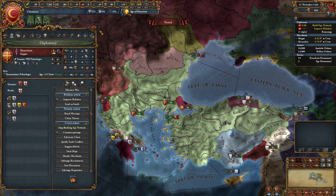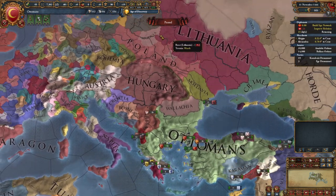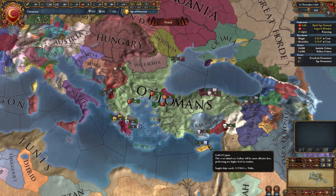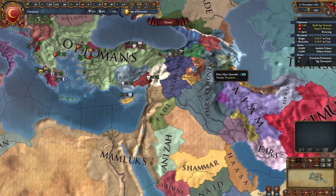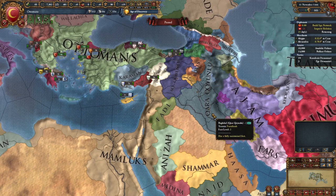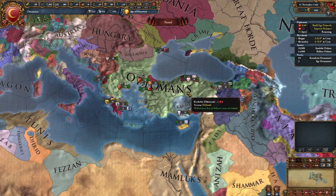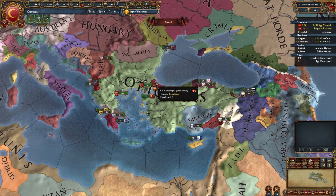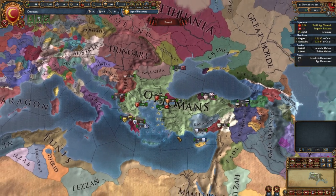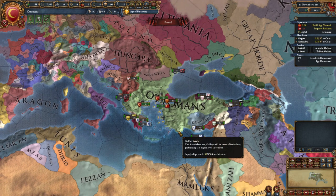So that's what we're doing with our three diplomats: one is buttering up Poland to buffer the European alliance network, one sent a royal marriage request to try to ally that country over here and will follow up with an alliance request, and one is building a spy network in Byzantium to eventually mark our next conquest, announce to the world where we want to go, and justify doing so.